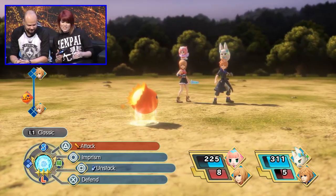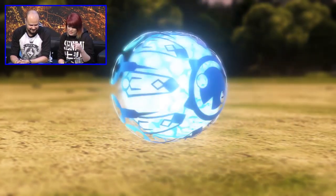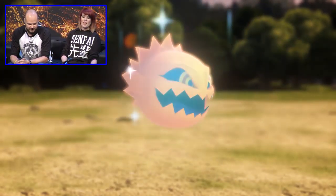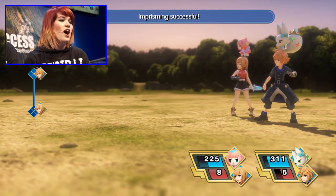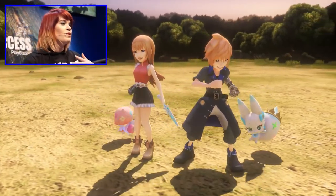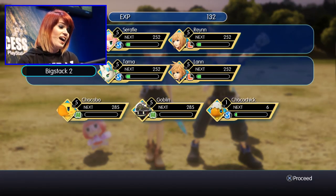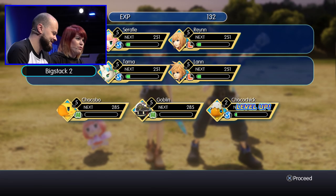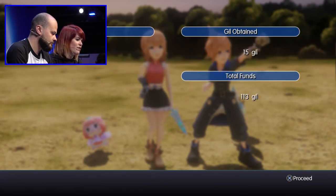Oh, you failed on the third one! Right, you're coming with me. This time — one, two, three... Got it. So the battle is now over. We do get a chance to name them, so if you want to be funny, you can. All of the creatures you've managed to Prism Unity actually gain XP whether or not they're in battle, so things are all constantly levelling up together, which is lovely.